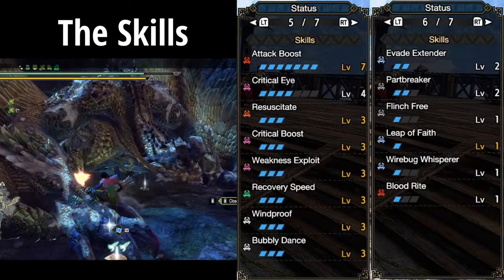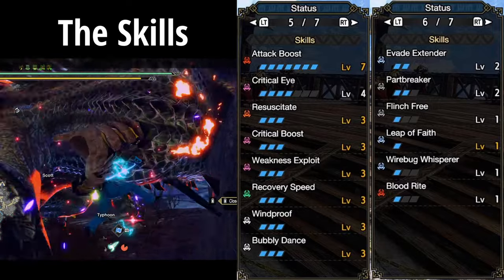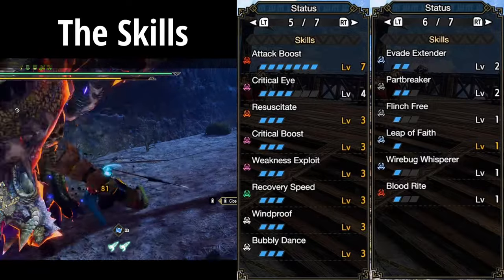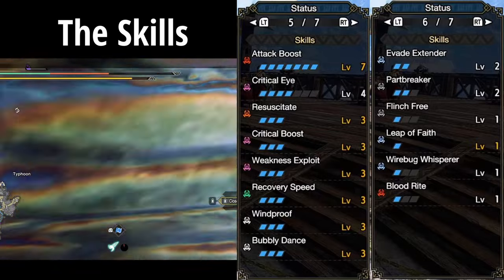The playstyle uses a lot of evades, so Bubbly Dance is a natural fit for boosting your damage. Crit Boost and Weakness Exploit, because they're just awesome. Recovery Speed, because I had extra slots. Windproof is on accident. Evade Extender for the mobility. Part Breaker synergizes with Bloodrite below for the health leech.